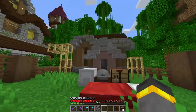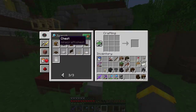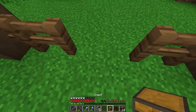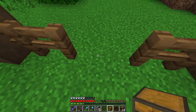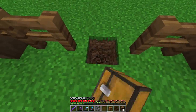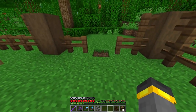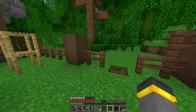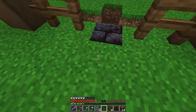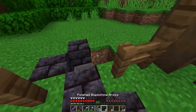Using stone and andesite — similar but different. It blends in a lot but I think it kind of works. The build is actually looking really good. Now let's make the pig crusher. We need a chest and then set it back a little bit — but how do we keep pigs from climbing it? We'll dig down, put a staircase, and use blackstone.